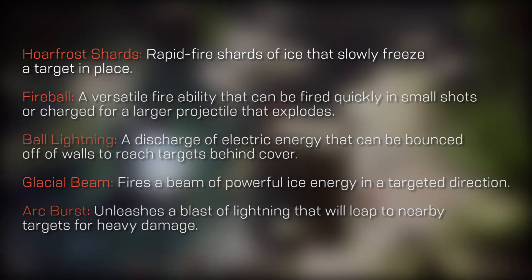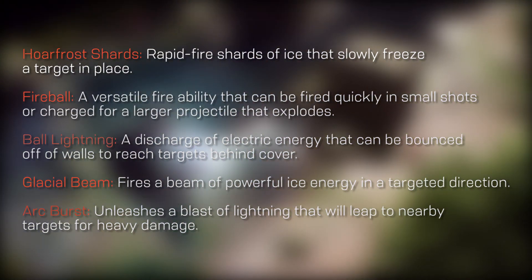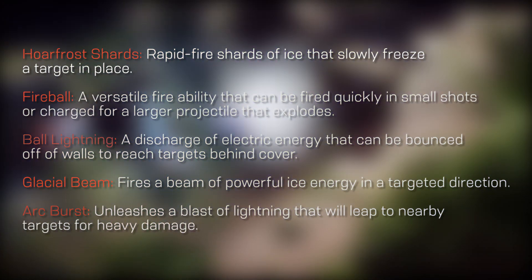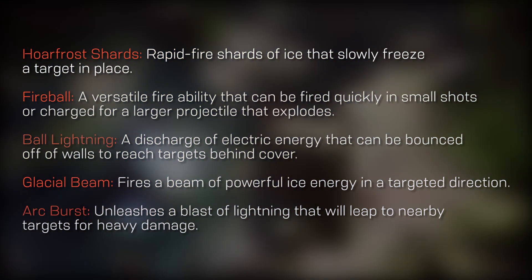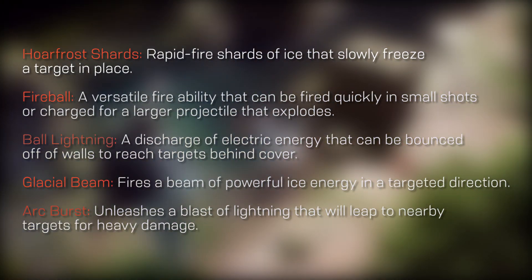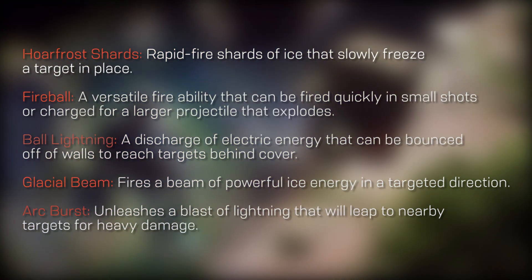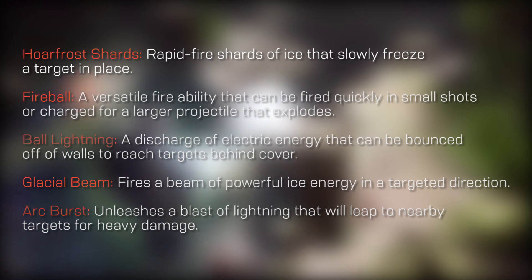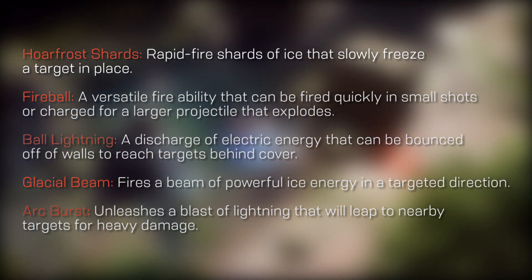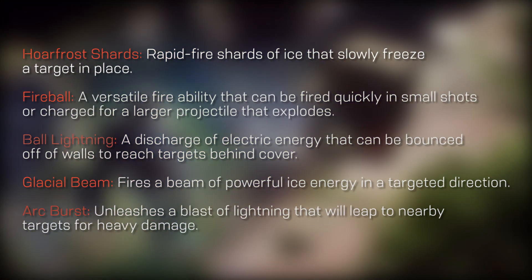Next up are the Focus Seals, which include Hoarfrost Shards, rapid-fire shards of ice that slowly freeze a target in place. Fireball, a versatile fire ability that can be fired quickly in small shots or charged for a larger projectile that explodes. Ball Lightning, a discharge of electric energy that can be bounced off of walls to reach targets behind cover. Glacial Beam, fires a beam of powerful ice energy in a targeted direction. And finally, Arc Burst, which unleashes a blast of lightning that will leap to nearby targets for heavy damage.